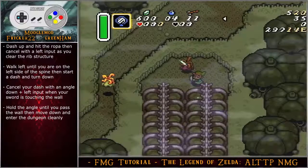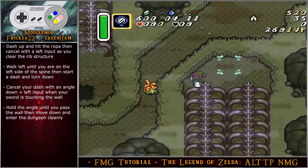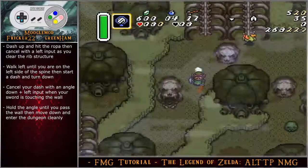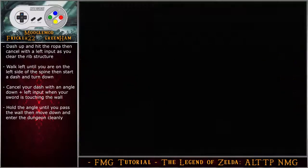Dash up and hit the rope, then cancel with a left input as you clear the rib structure. If you don't dash high enough and cancel with a left input, the nudge at the top of the rib cage can lose quite a bit of time. Walk left until on the left side of the spine, start a dash, turn down, cancel with an angle down-left input when your sword is touching the wall. Hold this angle input until you pass the wall, then move down and enter the dungeon cleanly.